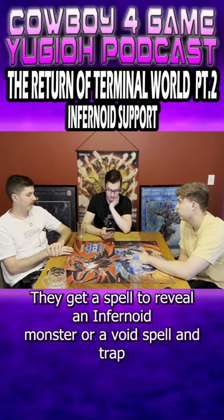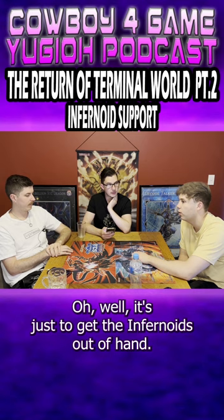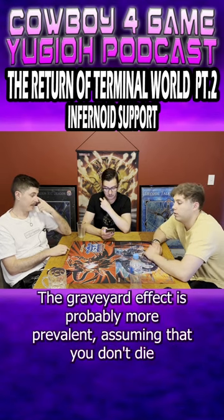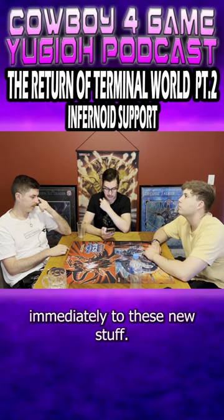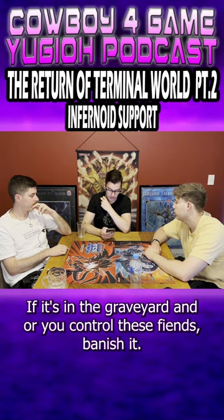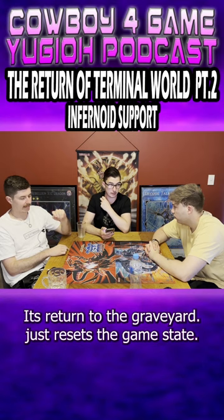They get a spell: reveal an Infernoid monster or a Void spell/trap in hand, discard the entire hand, then draw the same number of cards you discarded. It's mainly just to get Infernoids out of hand. The graveyard effect is probably more relevant — assuming you don't immediately die to the new stuff. If it's in the graveyard and all you control are Fiends, banish it to target up to 11 banished Infernoids and return them to the graveyard, resetting the game state.